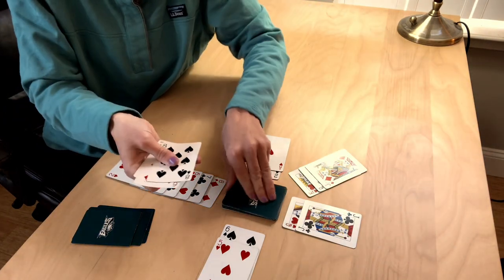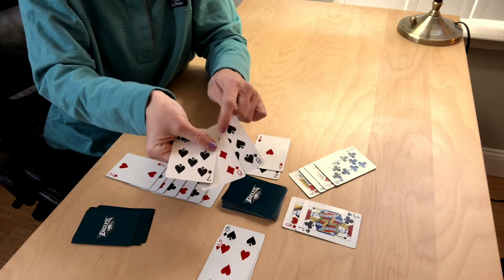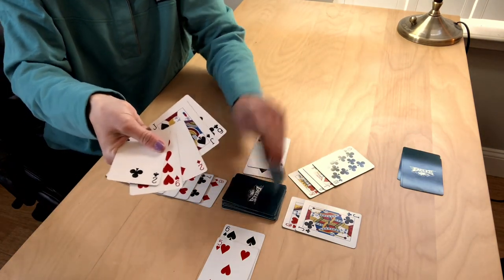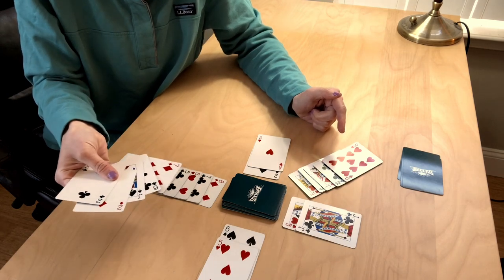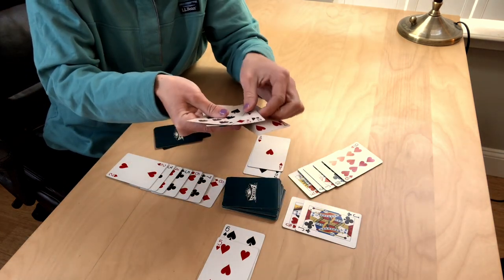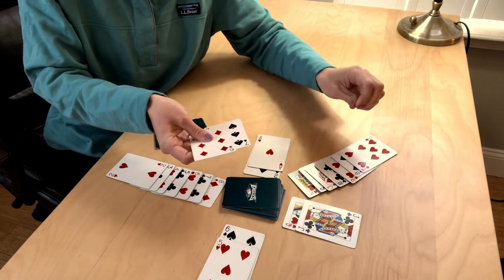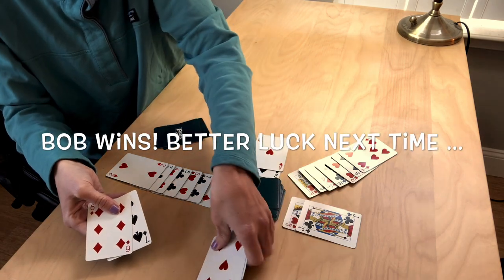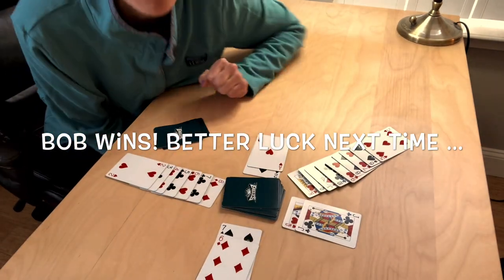Let me go one more turn for each player. Bob picks a card and gets a black ten, which goes on the red jack. He's still waiting for a red nine. I pick up a red seven and put down my red nine. Then Bob picks a red seven — he puts it down along with an eight-seven combo. He slides red seven and black six together, and oh my goodness, Bob gets lucky. He gets rid of all of his cards and wins the game! All right, have a good day. Hope you enjoyed.